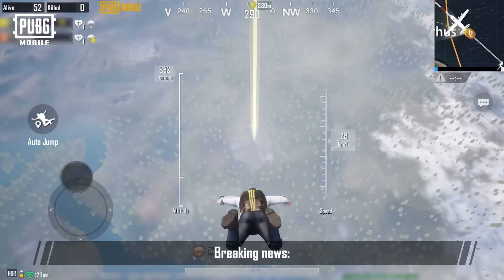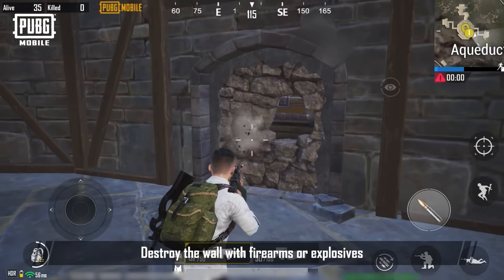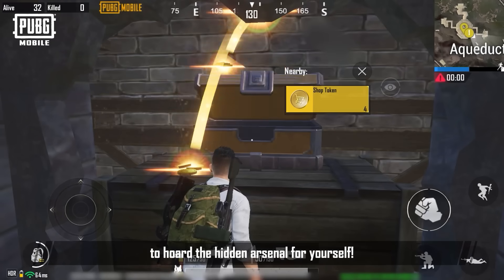Storehouse! Breaking news — a batch of weapons has been delivered to Livik, and they're hidden in the aqueduct. Destroy the wall with firearms or explosives to hoard the hidden arsenal for yourself.